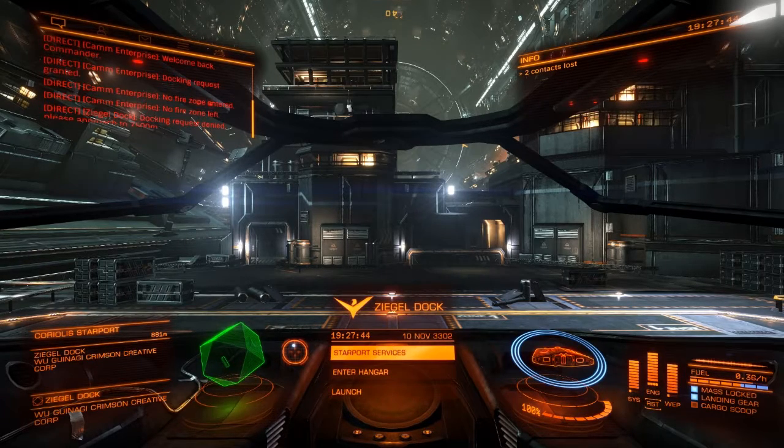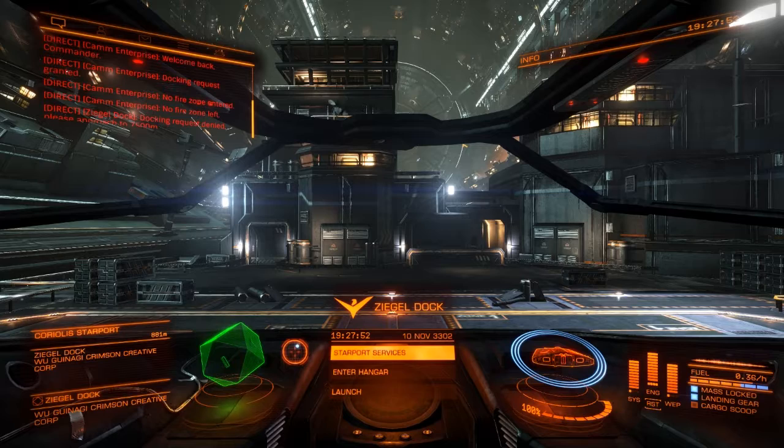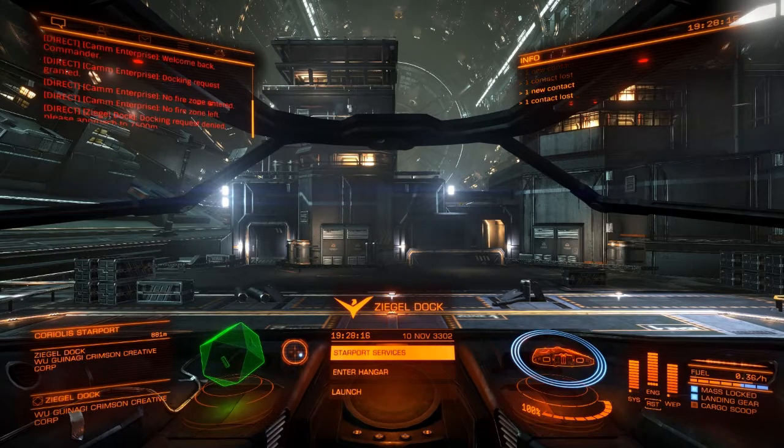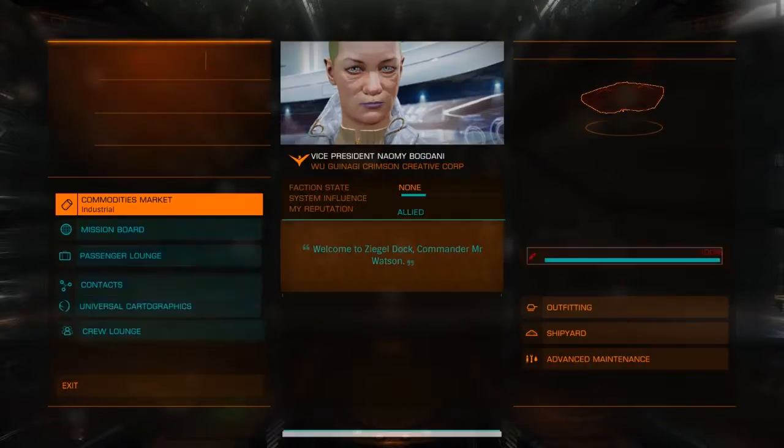Hey guys, welcome back, Illusion here as always, back for more Elite Dangerous. I found myself in an odd situation this afternoon. I recorded the previous video just a few hours ago, earlier this morning. I've been hammering out these passenger missions and I'm getting to the point where I'm having to turn down missions because I don't have room. I'm currently in a Sidewinder because I went and grabbed two Imperial passenger missions and had to go to an outpost, so I switched to the Sidewinder.